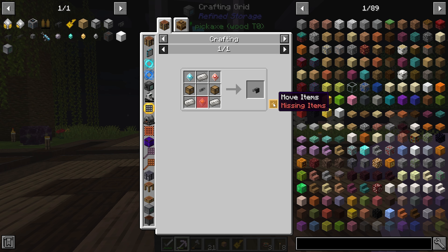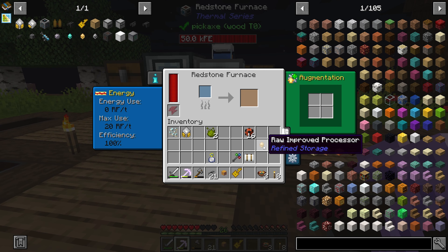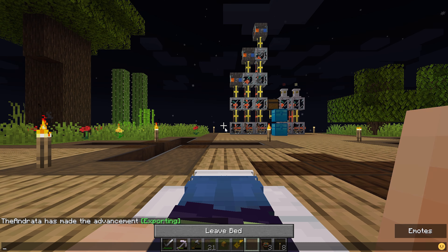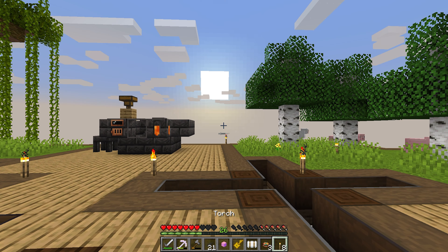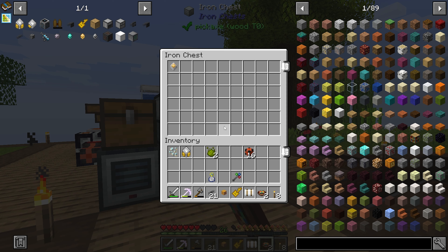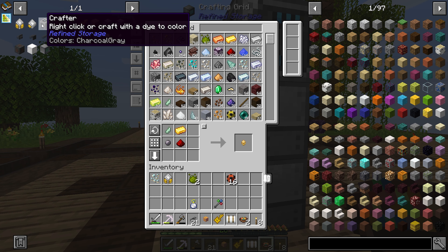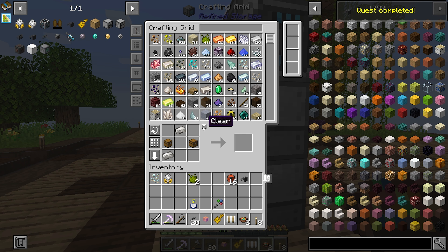So then if we go back to our external storage and I say I need this, it's going to say we need an improved processor because I couldn't see that we needed that. We can just pop over here and while that's cooking, we can take a nap. Need to figure out a food solution at some point — honestly it's because I sprint literally everywhere that we run out of food. So there's an external storage — we have that going for us.